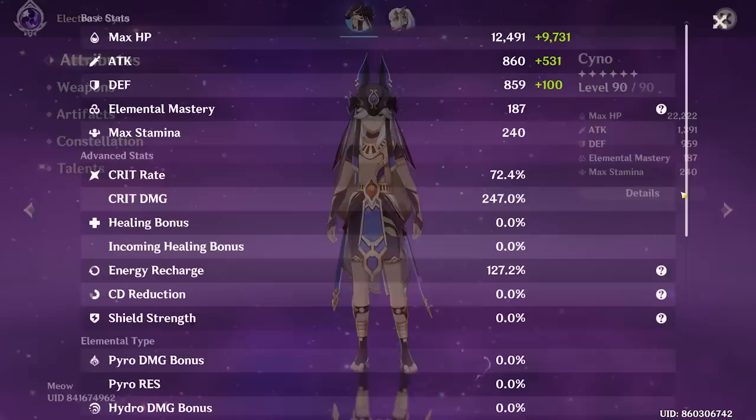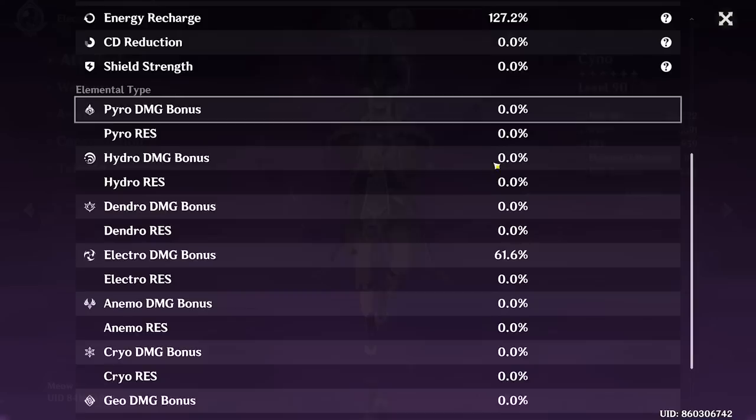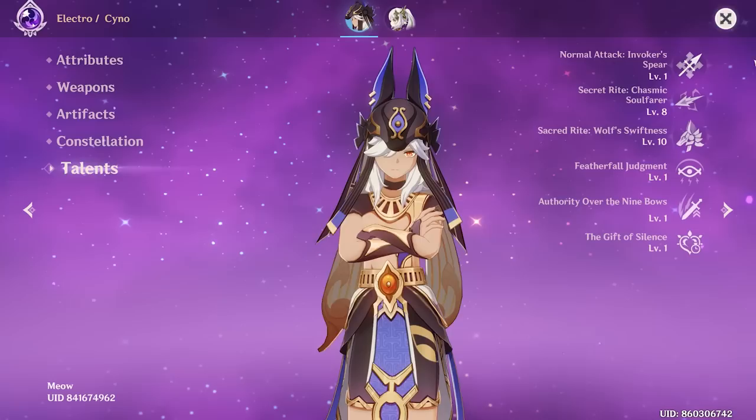Let's see these stats — wow, that is crazy good. 72 crit rate, nearly 250 crit damage. That is insane. 127 energy recharge, 61 electro damage bonus. I mean, how do you get better than this? How do you possibly do better than this?